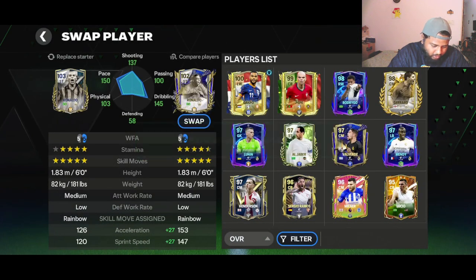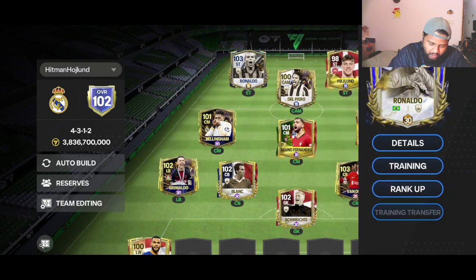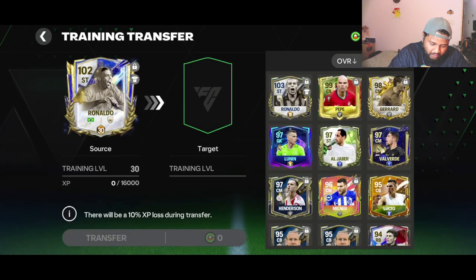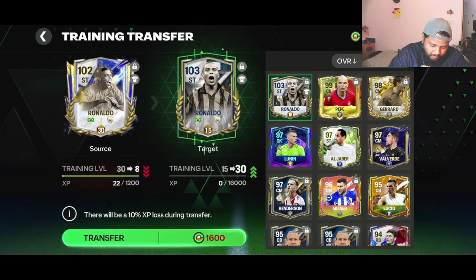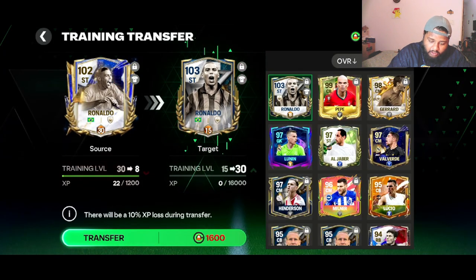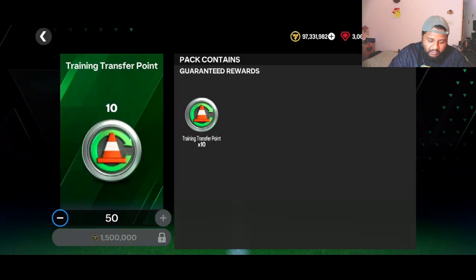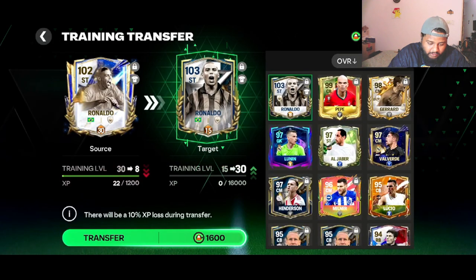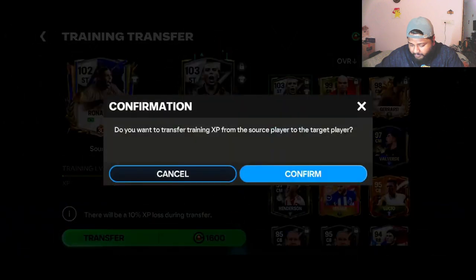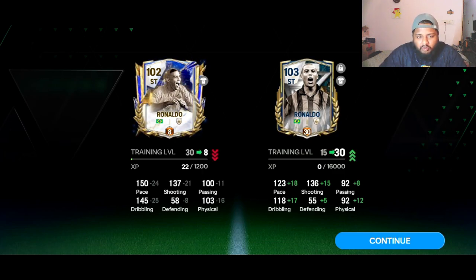We get plus one in overall, which is always a big plus. Now we go to training transfer — this is really nice. We're sending him to level 30 directly. We need 1600, I have 1200, so I click the plus, type in 50 to get 500, take that 500, come back to the cart and then I have 1600. Sending him here — remember the stats: 150, 137, and 145.